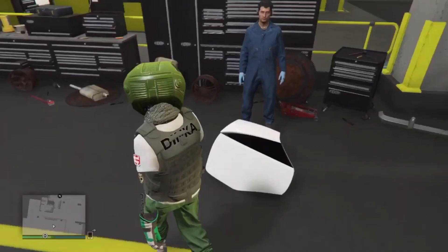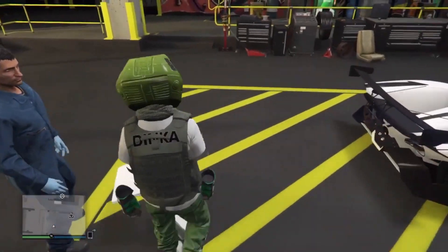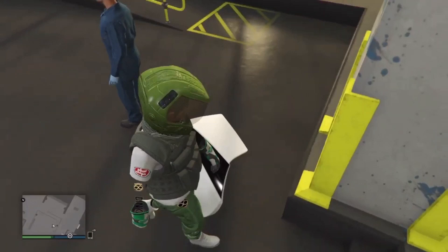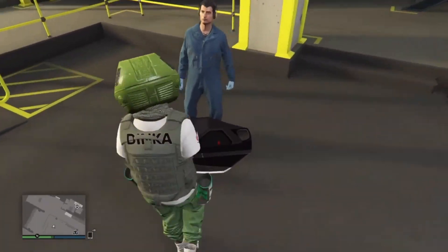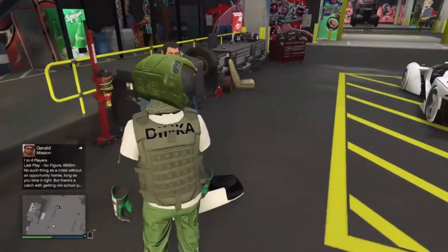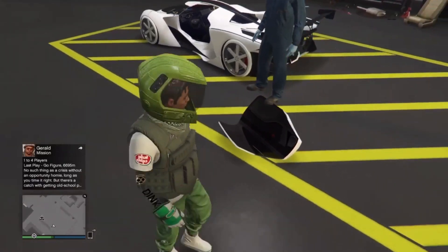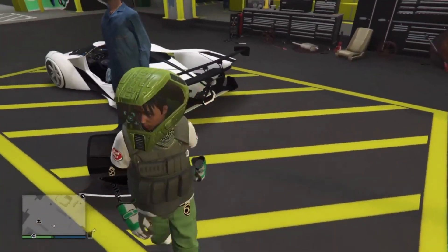After you get him on top of the door, you're going to want to push him on the left side of the car. When you're pushing him to the left side of the car, if he falls off the door, you can just put him back on it. Once you're on the left side of the car, you're going to want to push him into the position I'm about to show you in the video. This will take some time to put him in the right position.